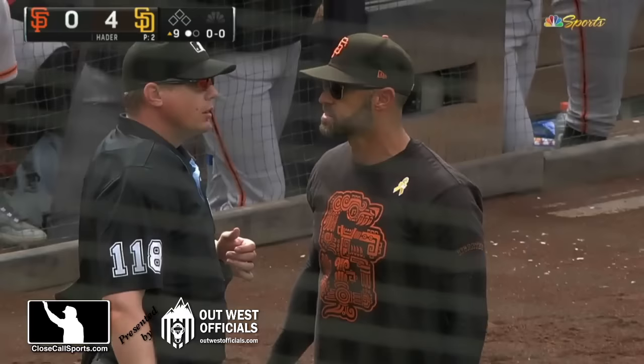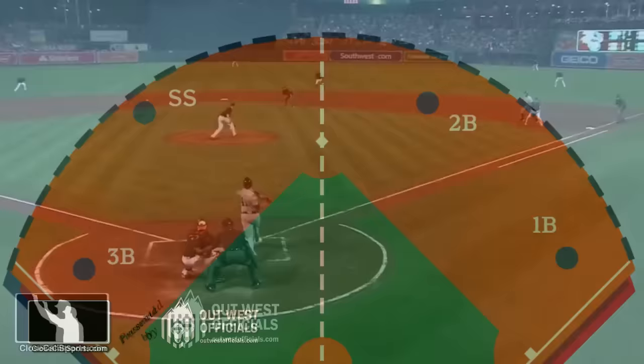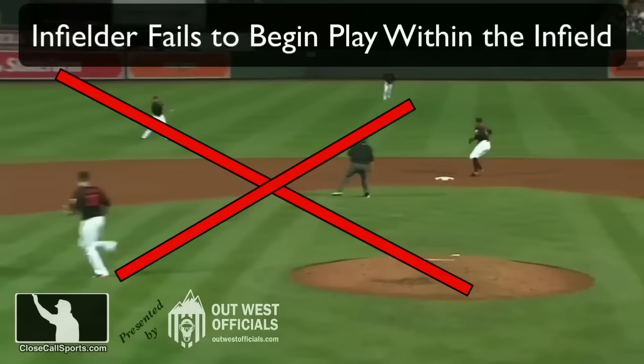Kapler talks to Wills, the plate umpire, who talks to Eddings, the crew chief, and this is a challenge for infielder depth. Infielders must be within the boundary — it's a dotted line on this graphic — which means no part of their body, including their feet, may touch outside the boundary when the pitcher begins their delivery.